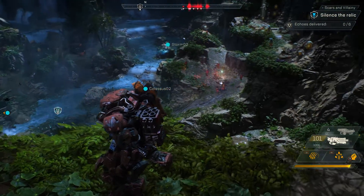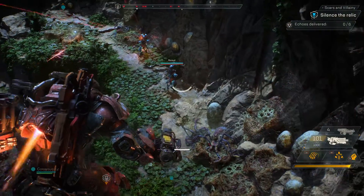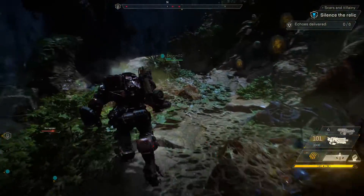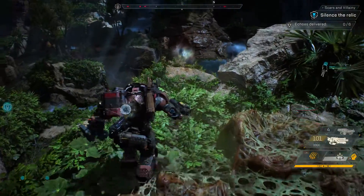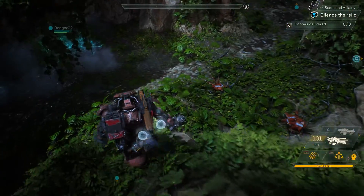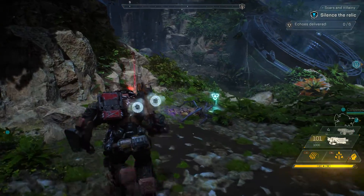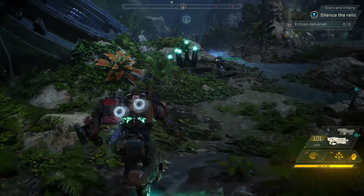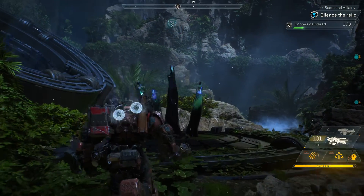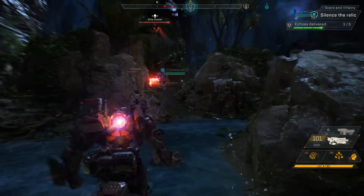Looks like Jen is sending our squad to hit the snipers first. In the top right hand corner of the screen, you can see our objective is to find all six echoes and take them to the shaper interface. Scylla has one on his back in the Colossus, and here you can see Jen has two. Scylla just put one in, and when we get these, that'll be three out of six — we're halfway done. The only problem now is we have to go through those troops in the middle to find the rest.